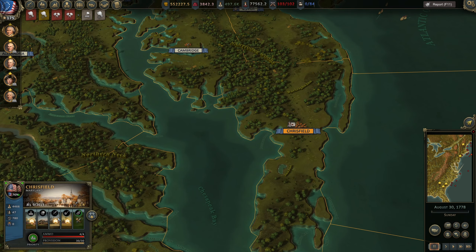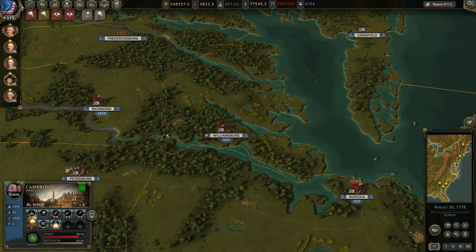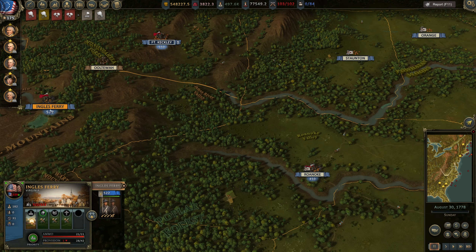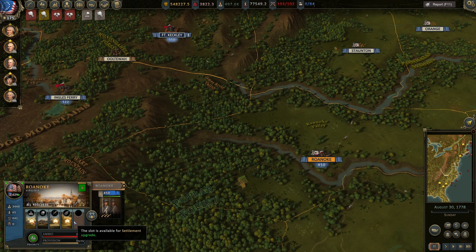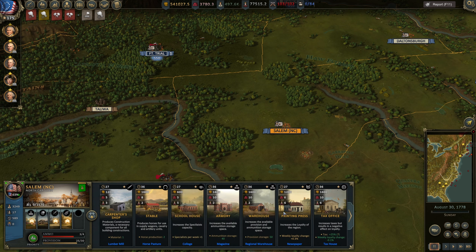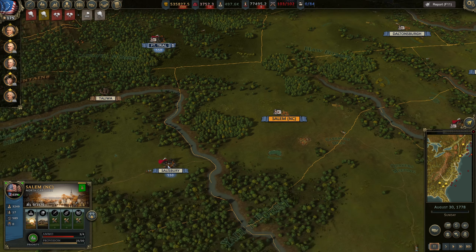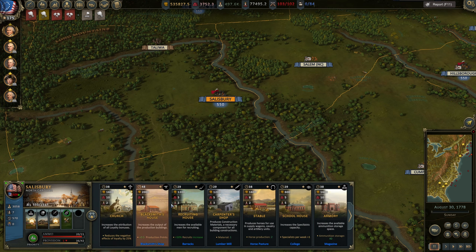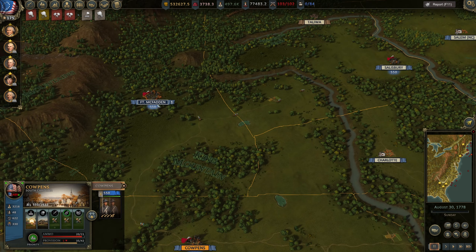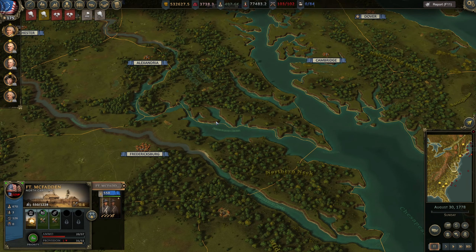Salisbury - how about we get a printing press as well? There are always more things on this huge map, so not always easy to navigate. I think that now we're done.